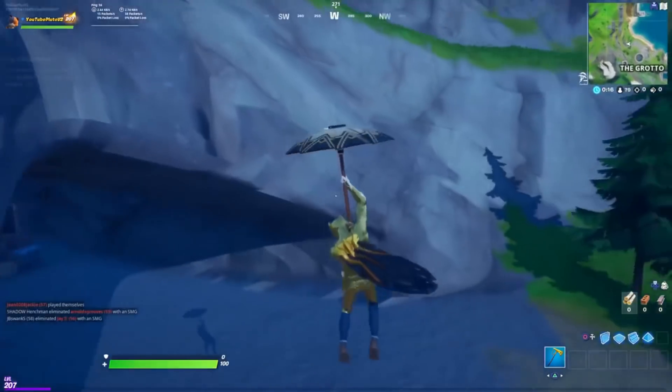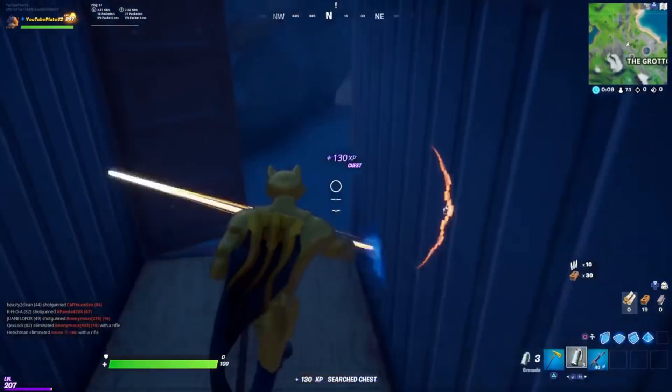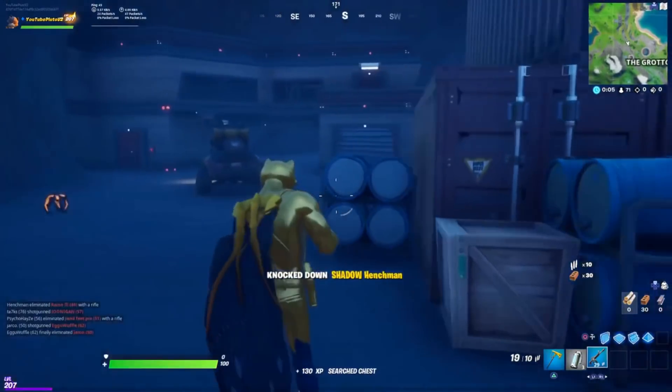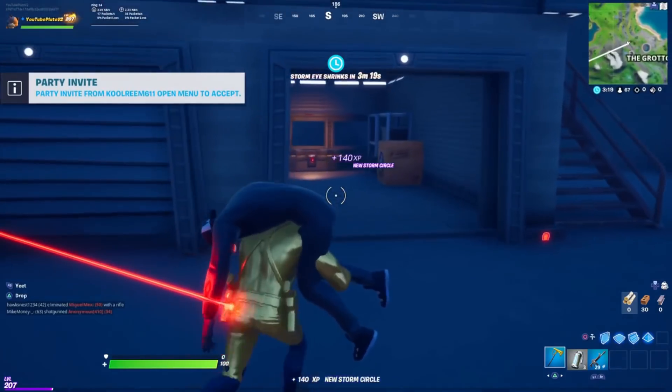As you guys are seeing, I'm going into the tunnel in the Grotto. You come in here and you open this chest. Once you've opened it, you want to go out here and kill the bot that is out here. Once you've killed him, grab him and bring him to this little hut right here. Don't worry about the turrets — it's okay.